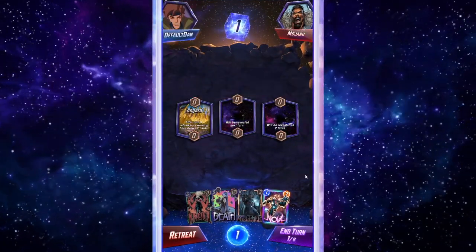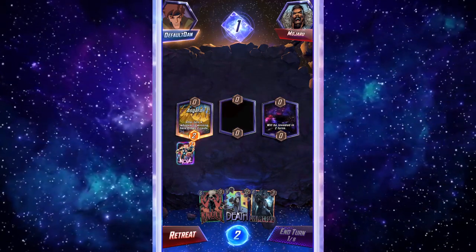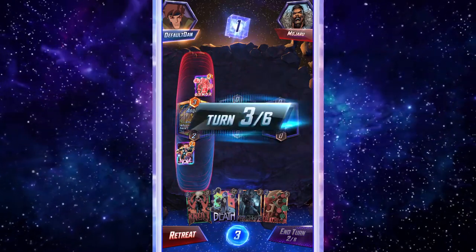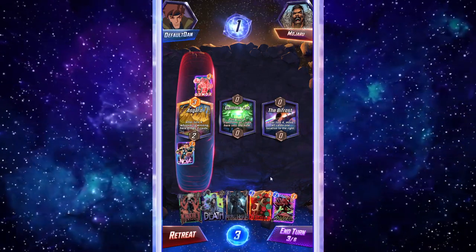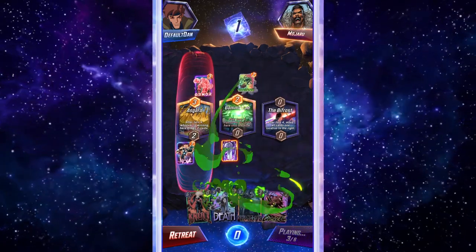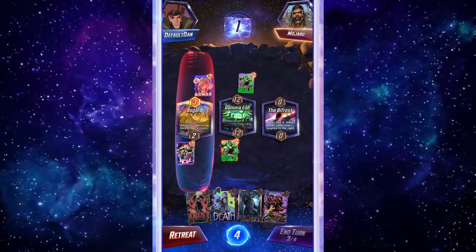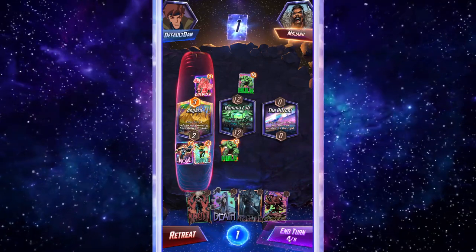Going into game two, same thing — we're looking for that play and wanting to make sure we get Electro, but we don't have it quite yet. When we don't have Electro, we just play the game like we normally would with our destroy deck — throwing them off a bit. We do have the Gamma Lab, so we're going to turn this Deathlock into a hole so we have more power on the field as cards get destroyed, pumping up Knull. Then Wave shows up — she's going to allow us to get Galactus out next turn on turn five.